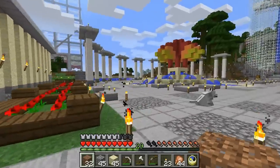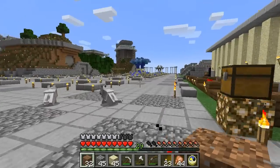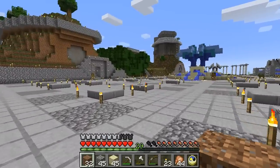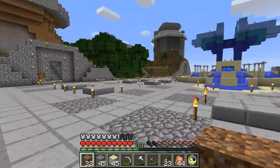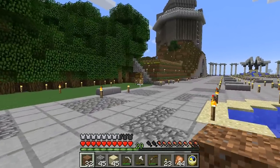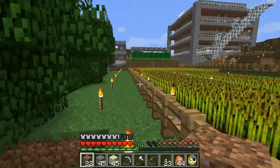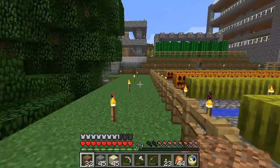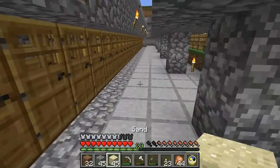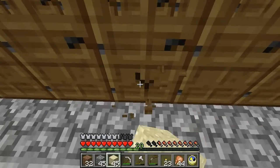I don't know how redstone circuits work if they span large distances. The chunks that are far away aren't loaded in the game, so if you have a redstone circuit so big that it crosses over into unloaded chunks, I don't know what the redstone does — and I don't know how reliable a minecart system would be if you end up in a chunk that wasn't loaded when you started.